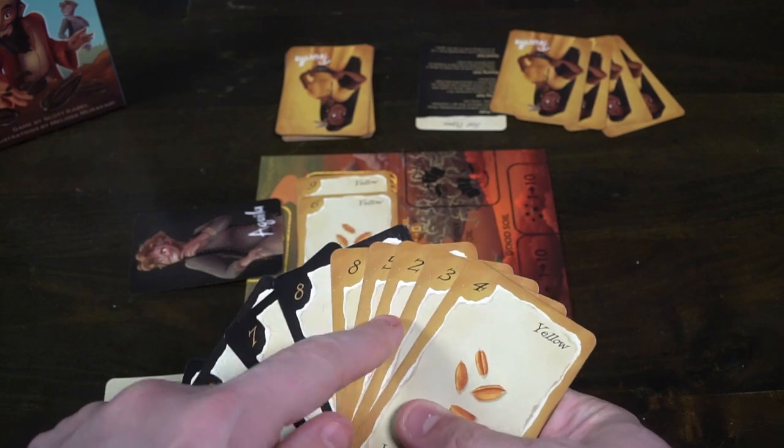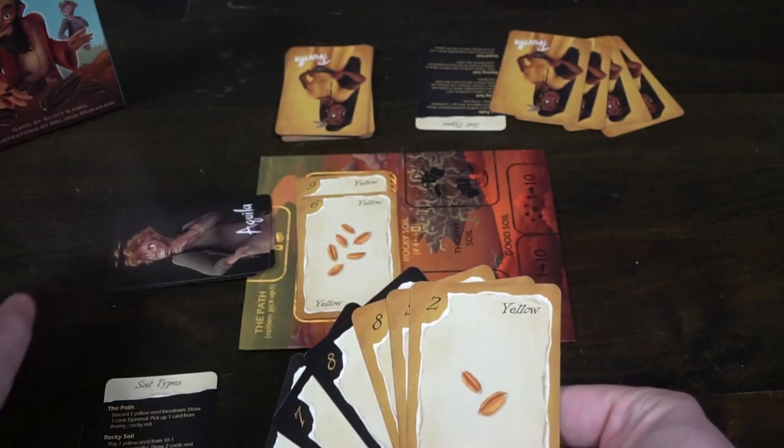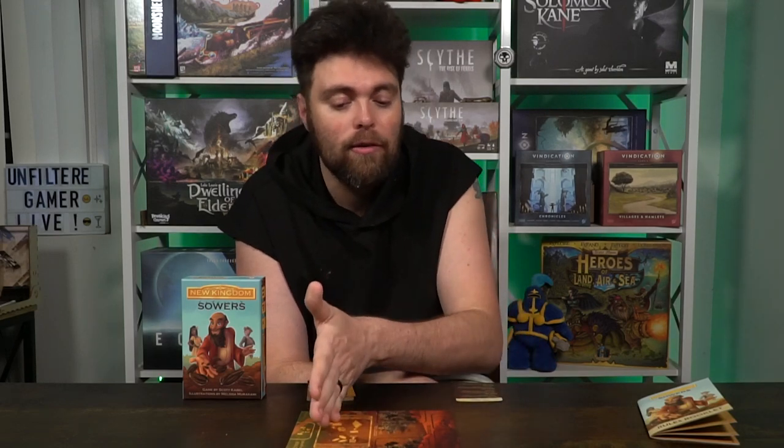At the end of your turn you discard down to seven cards by putting them face down into the path — typically these will be yellow cards. If you place anything else there you're going to lose the game, so be very careful. Then you go back and forth: draw a card, place a card in one of the four areas, and do what it says. The path lets you draw and pick up a card from rocky or thorny soil; rocky soil lets you draw two and place one card in path, thorny, or good soil; thorny soil lets you draw three and arrange four cards on your deck; and good soil lets you place as many black cards as you can in order up to ten.